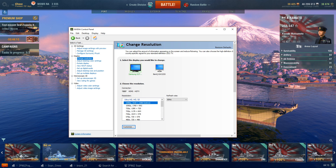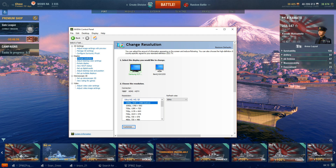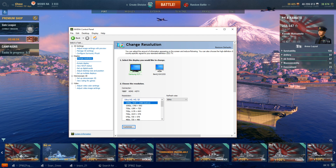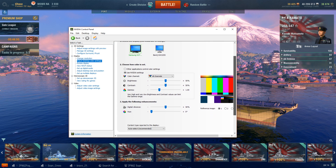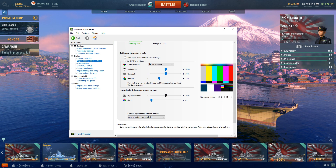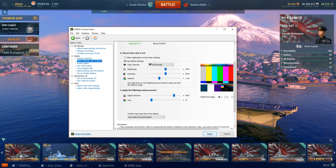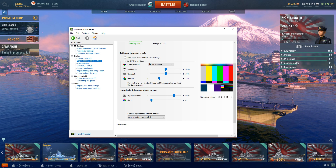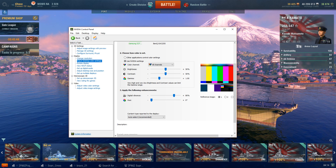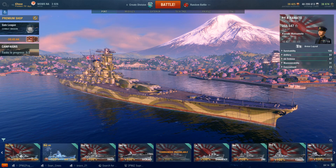Once this is done, the main thing that I felt helped me, at least with my monitor, is if you go into the Adjust Desktop Color setting, there's a way to change something called the digital vibrance. 50% is the default, and you can tweak it depending on your screen. For me, once I moved the digital vibrance up to about 65% to maybe 70%, World of Warships on my screen looked quite a bit better.